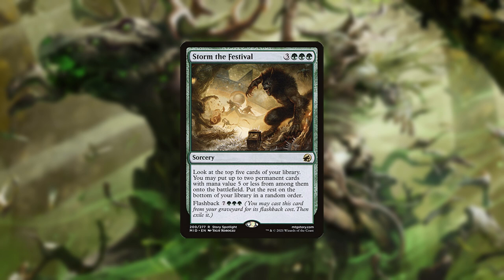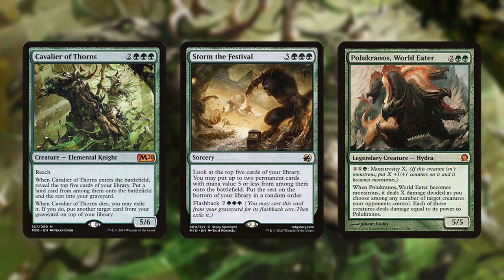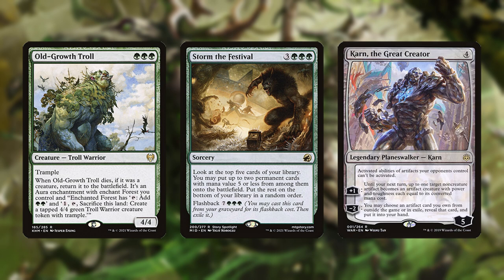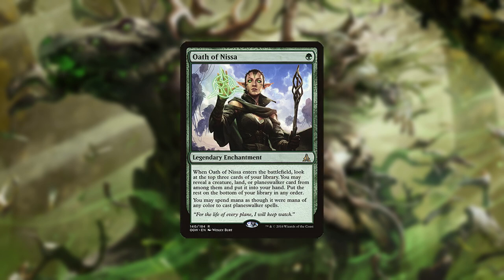Storm the Festival is a Collected Company-esque spell that puts 2 spells worth 5 mana or less each onto the battlefield, which in this deck is likely any threat in the deck. It can also be flashbacked for 10 mana, which is quite doable in long games. Oath of Nissa selects from among 3 cards and can choose almost anything, with the big exception being Storm the Festival itself.